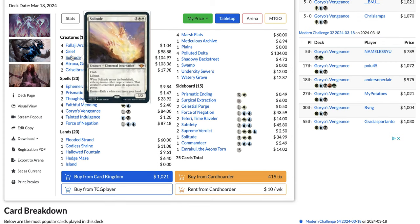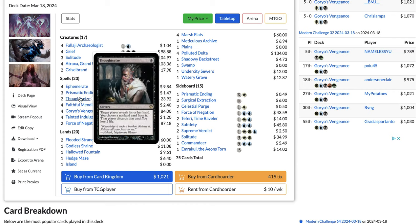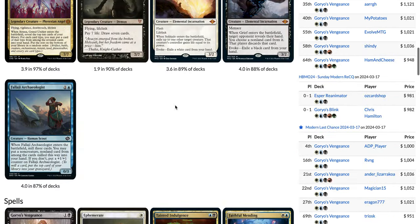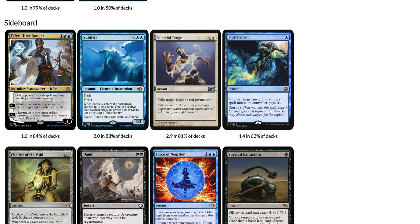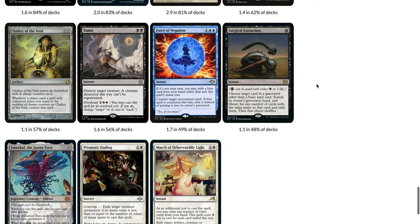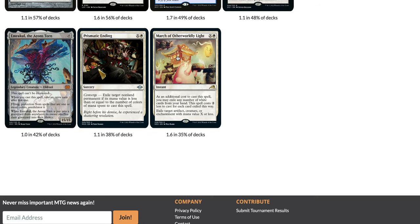Grief and Solitude are also some really good free spells. The main deck also has three Prismatic Ending, two Thoughtseize, and two Force of Negation. Some lists also play Touch the Spirit Realm. In the sideboard: Teferi Time Raveler, Subtlety, Celestial Purge for Scam, Flusterstorm for the Cascade decks and Murktide and the mirror match, Shoals of the Void for some Cascade decks, Force of Negation, Surgical Extraction, March of Otherworldly Light, Prismatic Ending, and Emrakul.